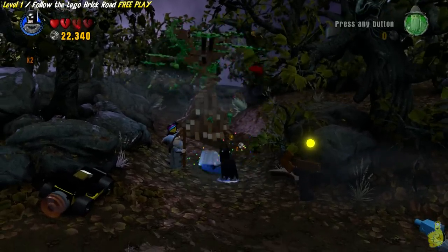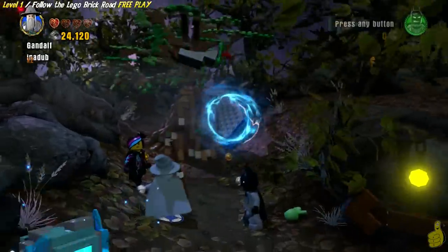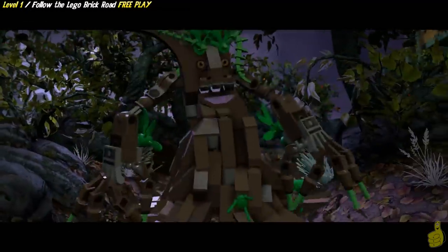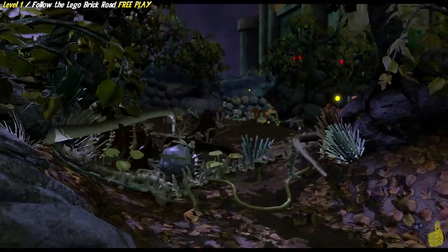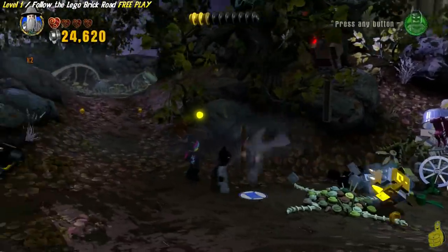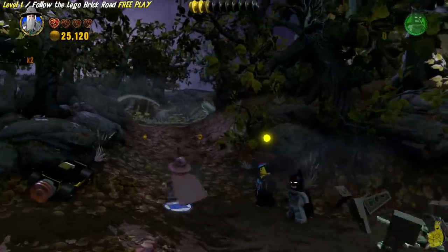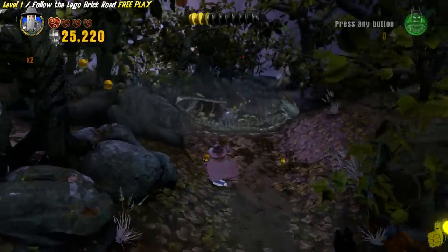We took him down. Now we build up this saw and we gotta switch to Gandalf and use his magic in order to do so. Keep in mind it's not just right and left — you're gonna probably have to press up on the analog stick too in order to get that in the proper place. Once it does, it saws him and he runs off. He made like a tree and he got out of there!